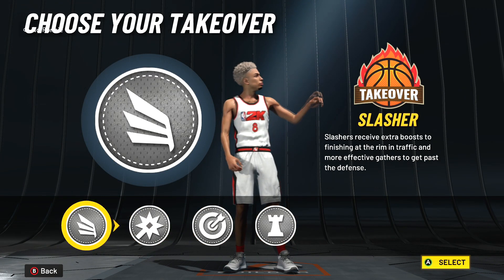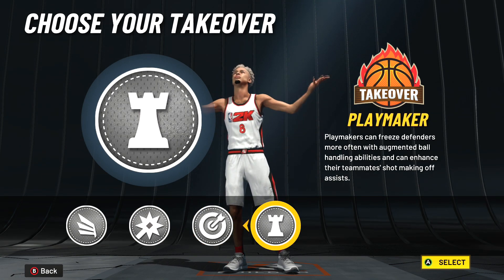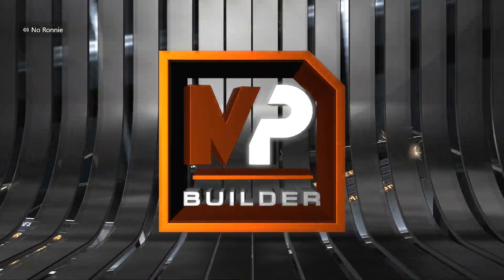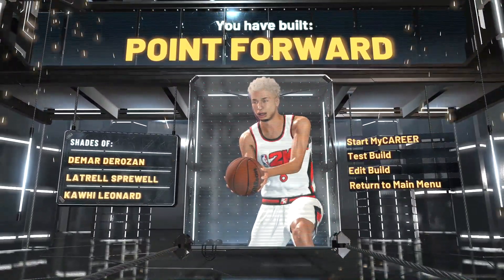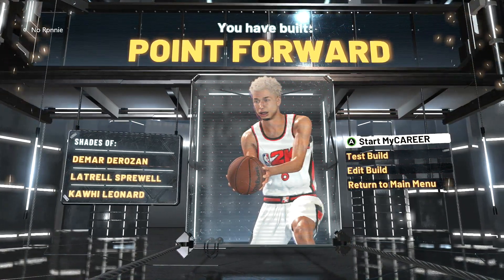Choose whatever you want for your playstyle — whether you want to dunk on somebody or shoot from deep. I'm probably gonna choose playmaking just to have fun, just for gameplay's sake. And we got the best contact dunking point forward. I'm gonna go through the badges real quick.